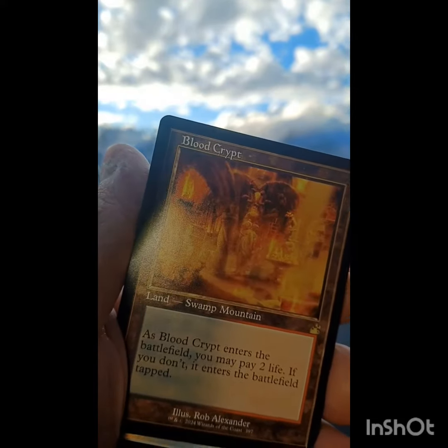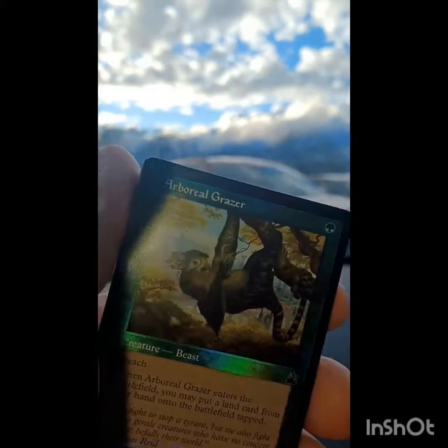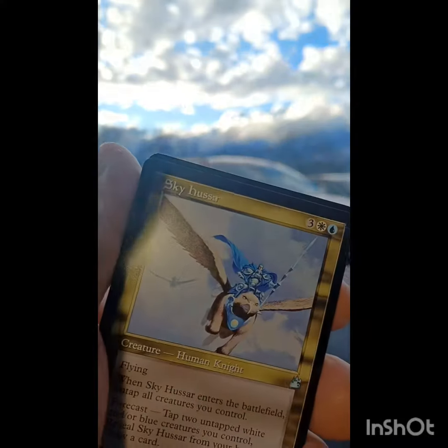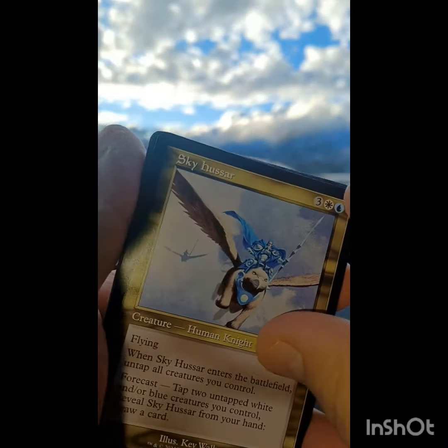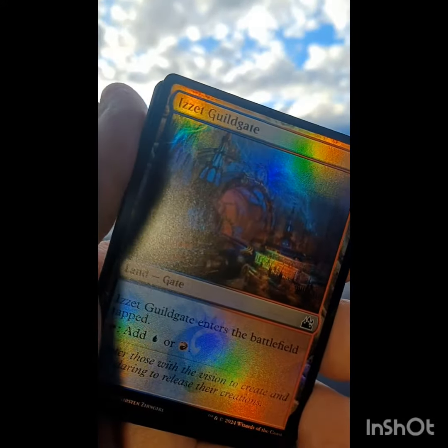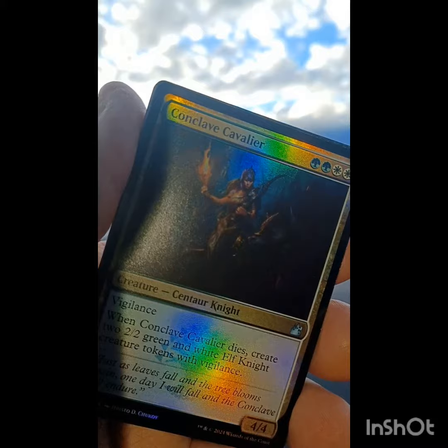A retro border Blood Crypt shock land — good hit. Oh, a seal pack — could have done without that one. Just thumb through these. This is a last-minute card video so we're a little off. Got Guild Gates.